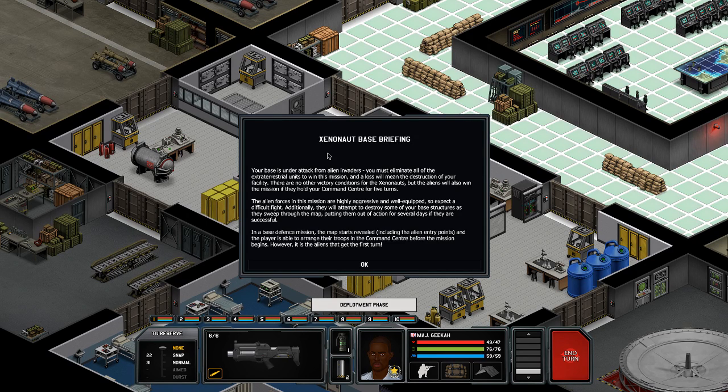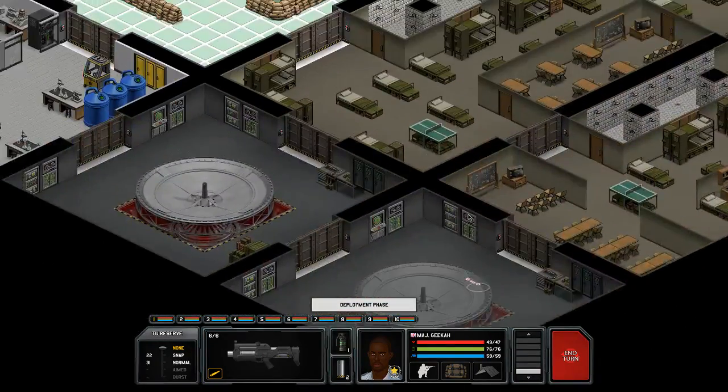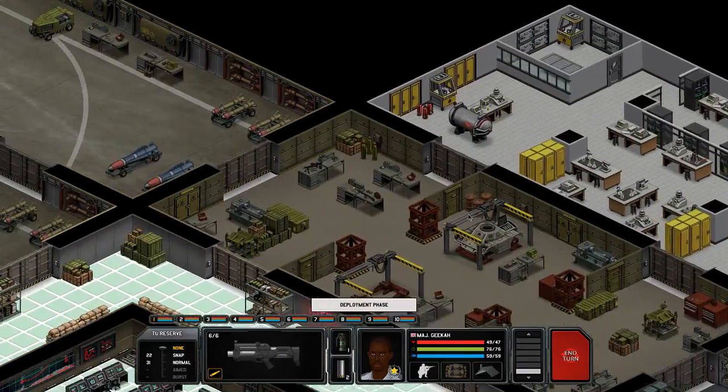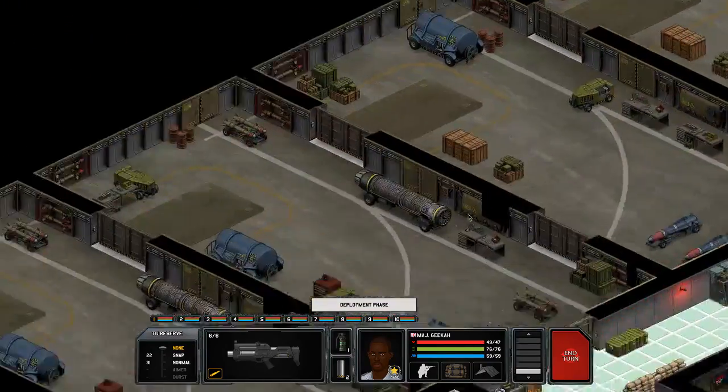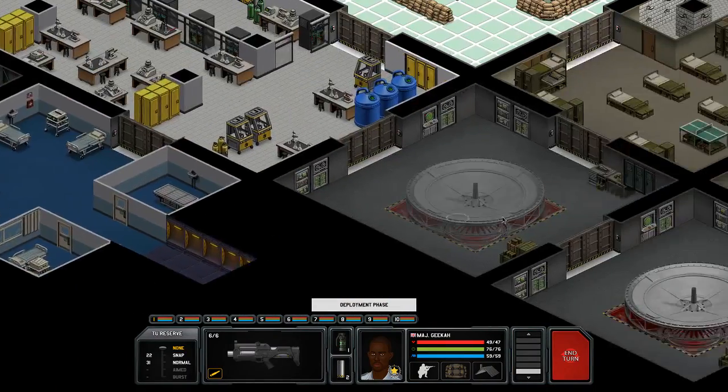The alien forces in the mission are highly aggressive and well equipped, so expect a difficult fight. Additionally, they will attempt to destroy some of your base structures as they sweep through the map, putting them out of action for several days. In a base defense mission, the map starts revealed including the alien entry points, and the player is able to arrange their troops before the mission begins. However, it is the aliens that get the first turn. Oh, that's crazy. Okay, so where are the aliens landing? That is an entry point, right? And this is an entry point.